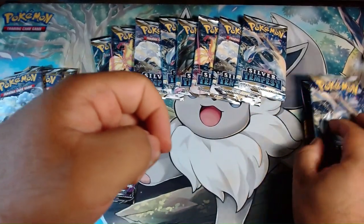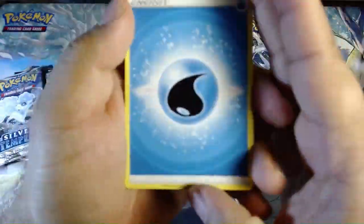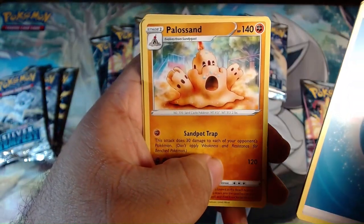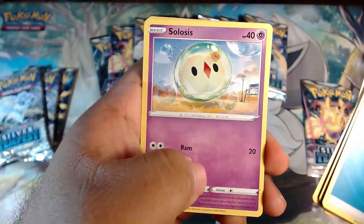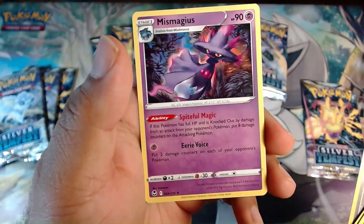Moving on to pack number two: Water Energy, Parisol Girl, Metang, Pelosian, Spinarak, Beldum, Croagunk, Solosis, Sobax, reverse Metang, and this Draven is non-holo.